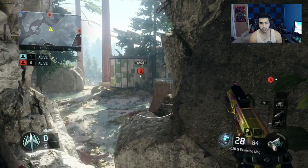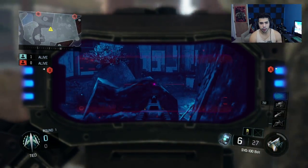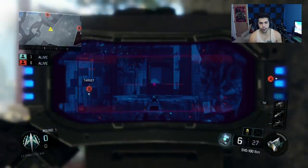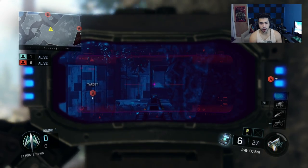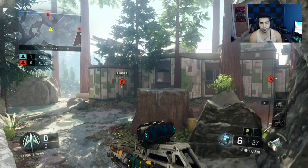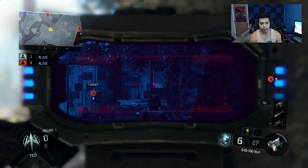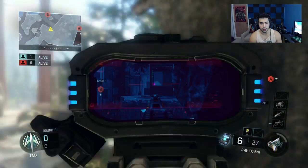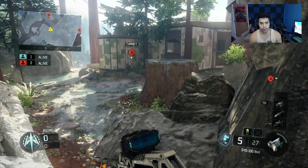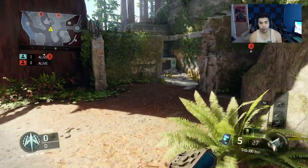Let's go to the bunker. This headglitch spot lets you see the second story and see mid-map — it's a very good power position for watching the middle. You can see the crack I was talking about earlier where you can get sniped from. The hard thing is if someone's pre-aimed here already, you can't just snap right onto the crack in time unless you get lucky. But this is a good spot as well.